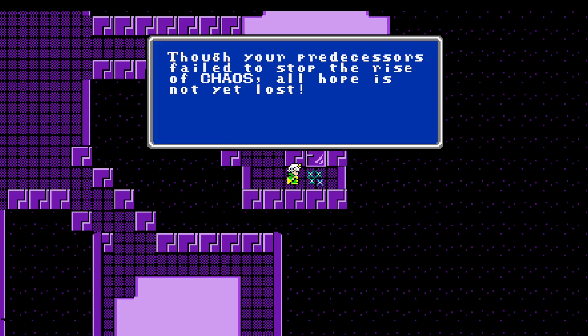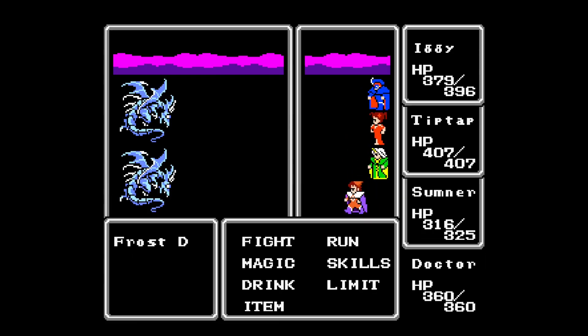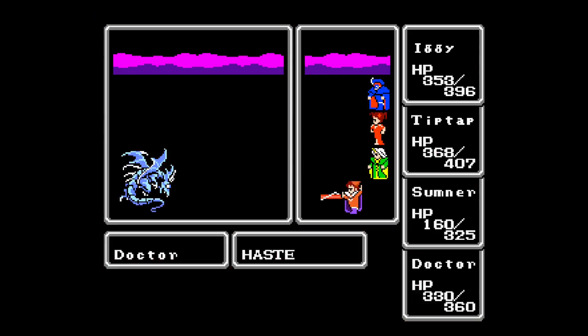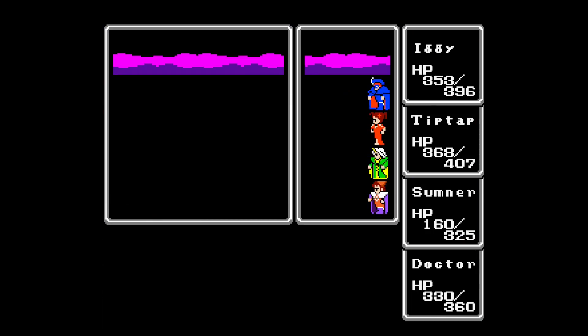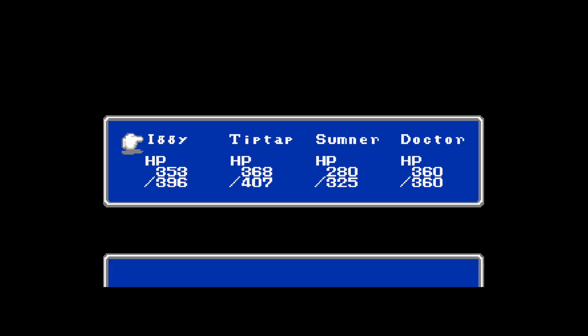Though your predecessors failed to stop the rise of chaos, all hope is not yet lost. Two Frosties please. Again she just comes in — mega time. Lizard. Ow. Well, the one that doesn't have a ribbon. Run over — heal up. I probably should move summoner to the back if he doesn't have a ribbon.